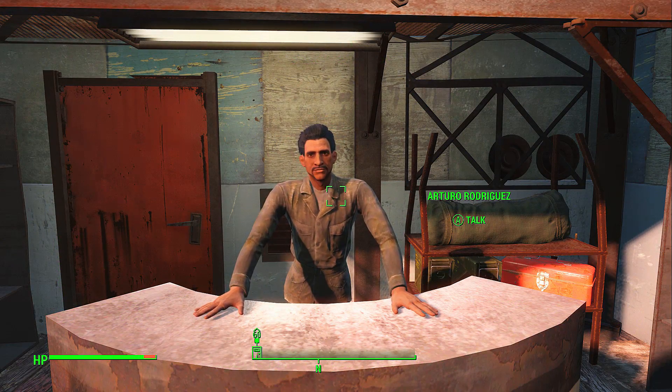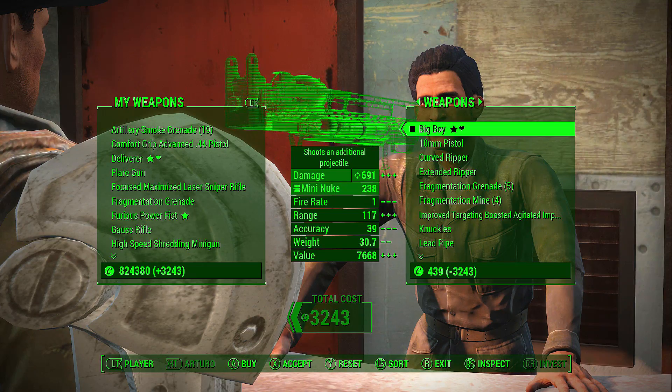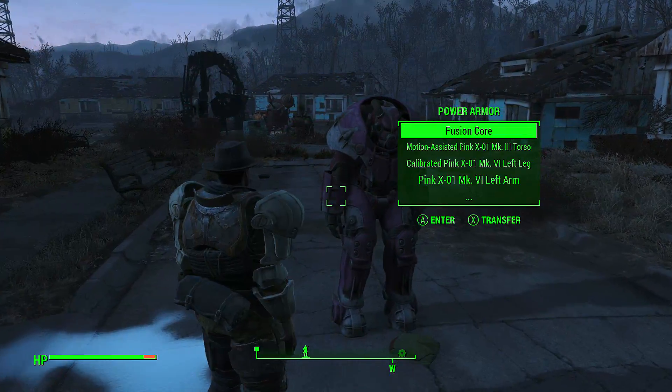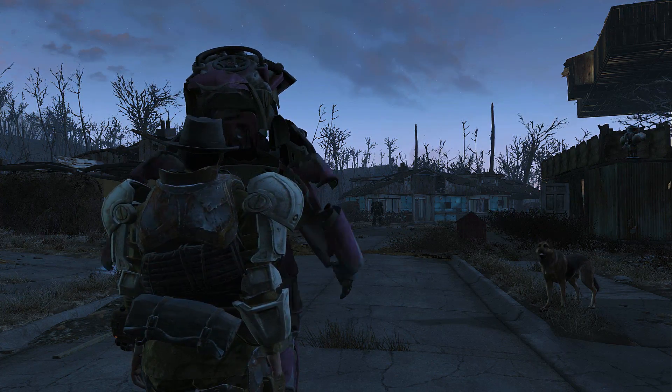This awesome weapon can be found in Diamond City by finding the merchant Arturo, who will be selling it for quite a hefty price. If you can't afford it at the time, I will leave a few annotations on screen and in the description for those interested in doing the vendor glitch, which will allow you to get this weapon free of charge.